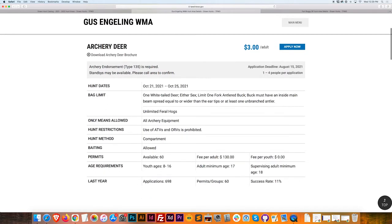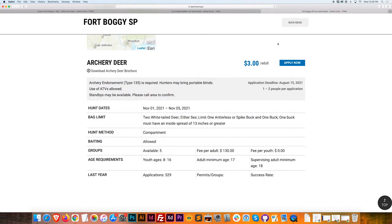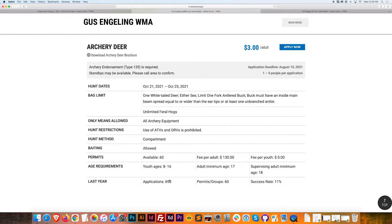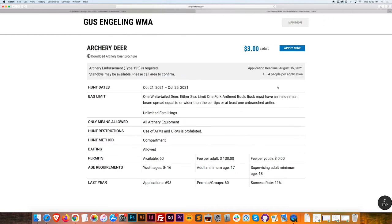The other thing I like to look at is down here at the bottom — we've got some data on last year. If there was no archery hunt available on this property last year, there won't be any data. We've got 529 applications, number of groups, success rate. We've got some missing data for Fort Boggie. The success rate of 11% is not amazing. We've got 500 applications here, 698 there, with 60 available — so about a 1 in 10 chance, unweighted. Wait — actually about a 1% chance. I'm out on a 1% chance.